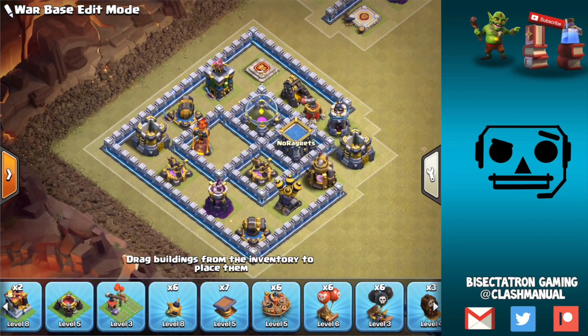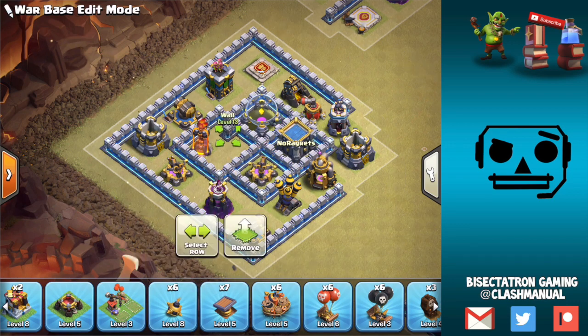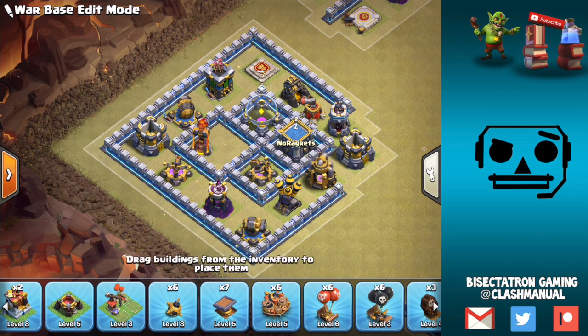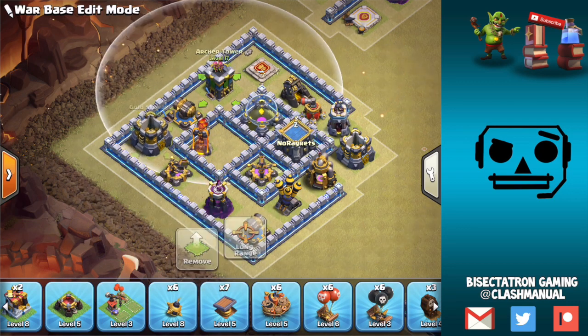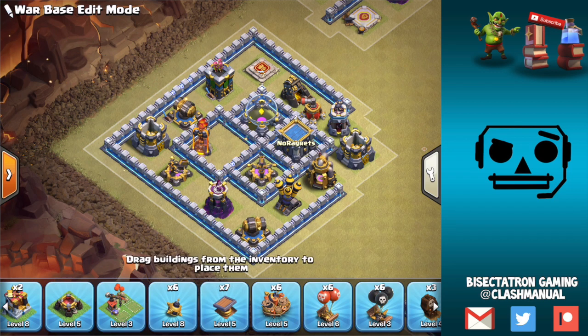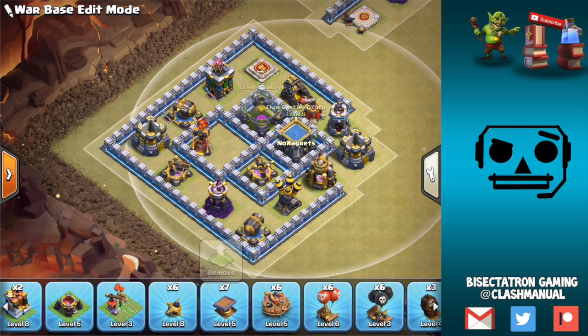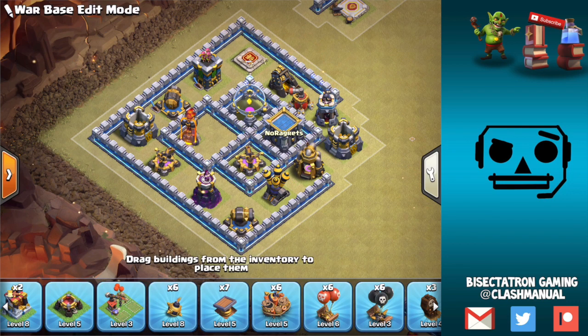Next one's a little more large scale. The basic idea here is a big open compartment, and within it we have these little island-type compartments — small compartments that are floating within the big compartment. What this does: upon entry, the troops split in a really weird way, and spells are very ineffective here because we don't have troops filling the width of a spell — like a rage or a heal. They split and go down one of these channels, and even if you jump over, they're still going to split.